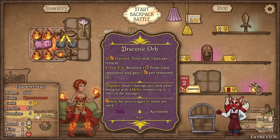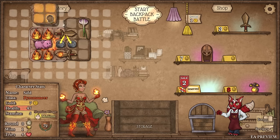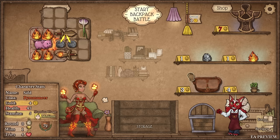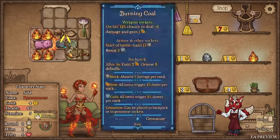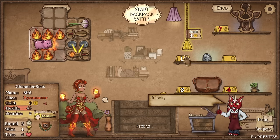We got a Whetstone, so I'm gonna create my first Hero Sword. We also found a new unique item for this character: the Draconic Orb. When I reach 15 heat, my next five attacks are guaranteed crits, and every 2.5 seconds it removes one spike from the opponent and gains one heat per removed spike. That's actually really good, but I still want to force common items first. I found a Flame in the shop — these can go outside of the backpack since the backpack only cares about fire items.